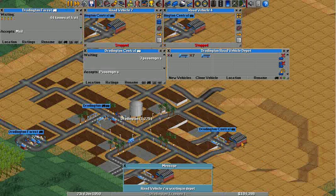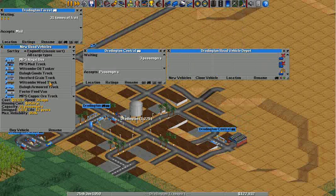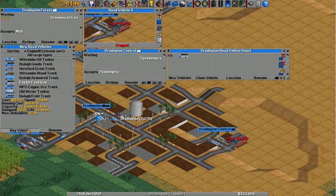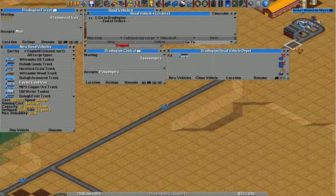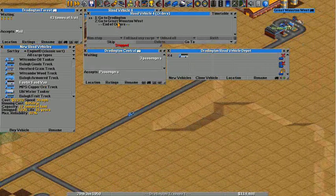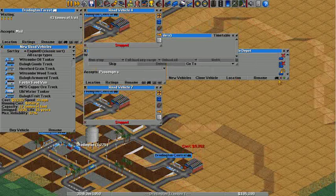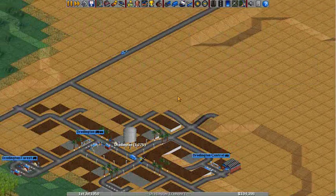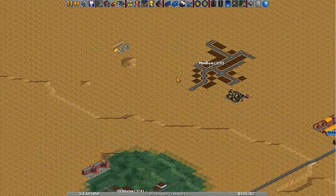Okay, so get rid of those. New vehicles — we need a food van. Sure. Duplicate. And go. Okay, so that should take care of the food, I hope. Let's get some water.